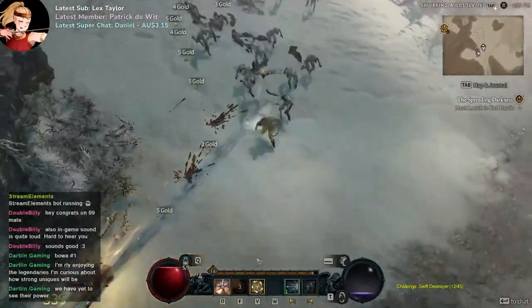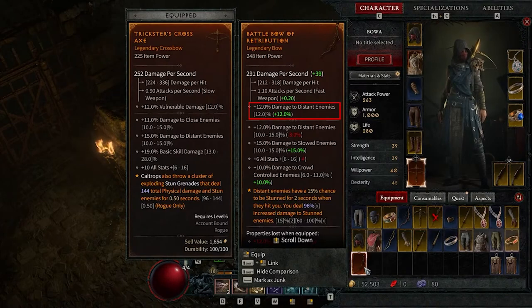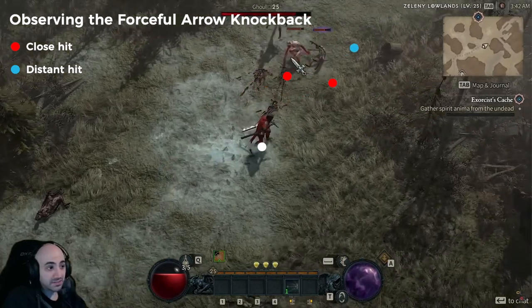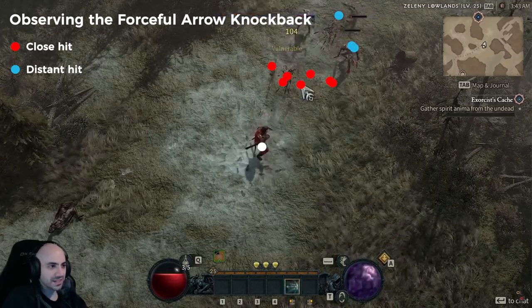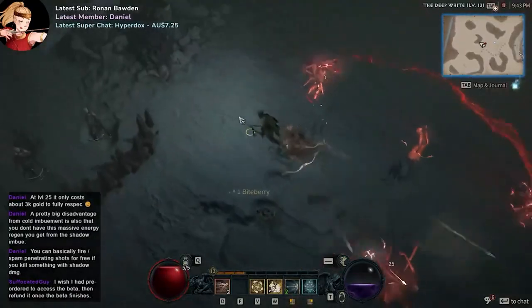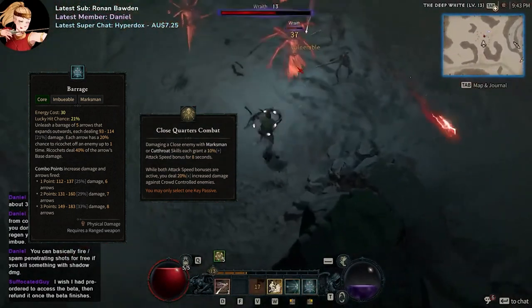The next difference between bows and crossbows is their implicit stat on each weapon type — similar to how maces in past Diablo games have extra damage versus undead monsters. For bows, they come with a percentage damage bonus to distant enemies. For crossbows, they come with increased vulnerable damage. The bow bonus only applies when enemies are outside your close proximity. It's not exactly clear what 'distant' means in Diablo 4, but if forceful arrows are any indication, distant enemies need to be at least 3 metres away. Because of this, ranged builds using barrage up close, as well as hybrid builds leveraging close-quarter combat using melee and ranged attacks, will not see much benefit from this mod.